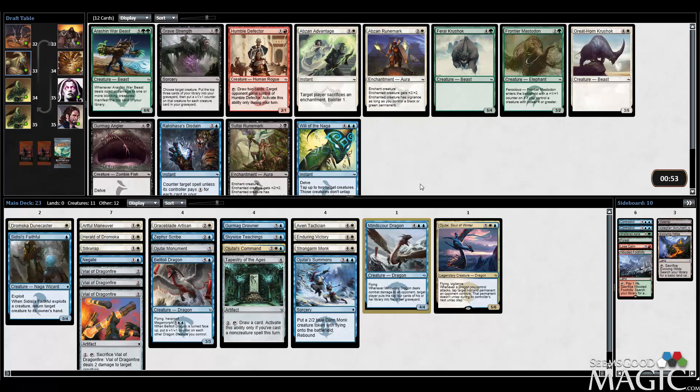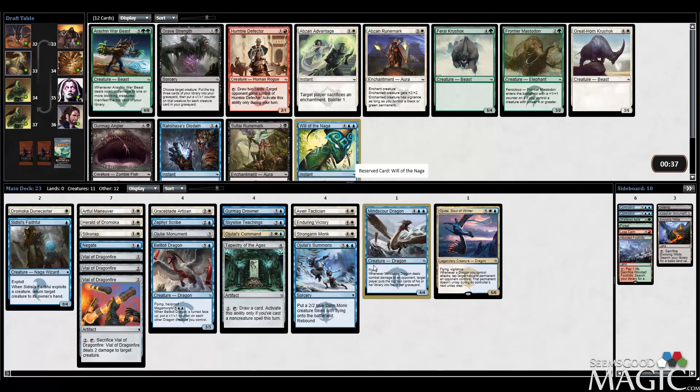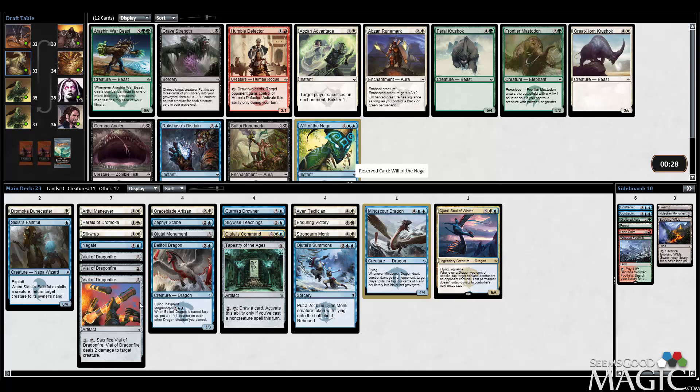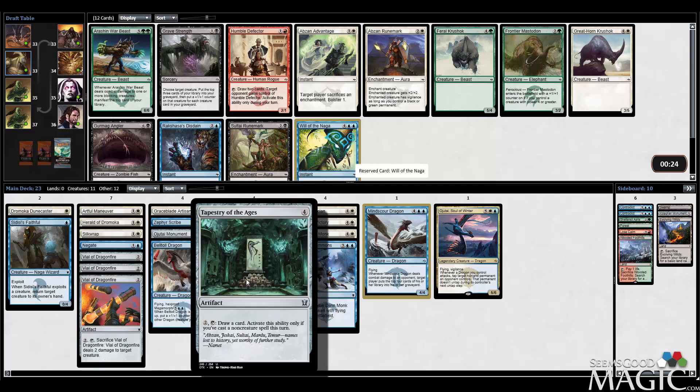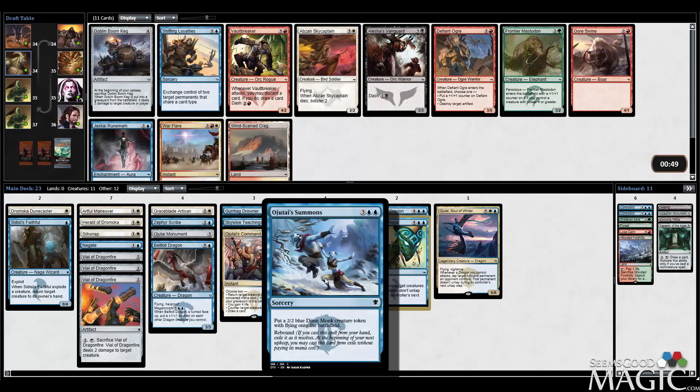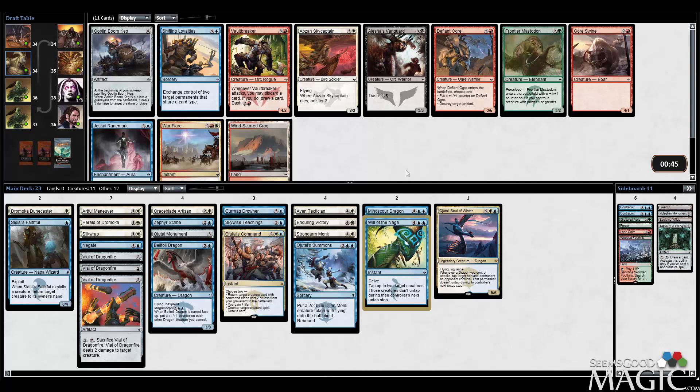Will of the Naga is an option here. There's an Abzan Rune Mark, but I'm not going to pick that. I think we're just taking Will of the Naga, which is a pretty nice card. It doesn't combo great with what we've got, but I'll have to cut something for it. Maybe one of these Vial of Dragonfires can get cut. How good is this Tapestry? I feel like it's pretty good in our deck, but maybe overall it's not that insane. It's a do-nothing right away, and then a do-nothing until you cast non-creature spells. With Skywise Teachings I'm netting creatures rather than just drawing a card - I would rather get a 2-2 flyer than draw a card.